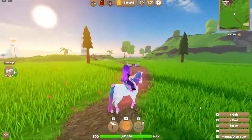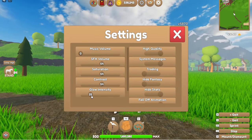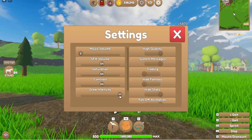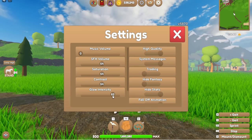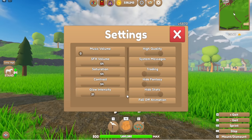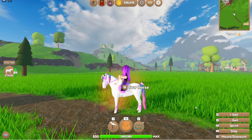Another thing is in your settings you now have a glow intensity setting. So anything like the sun, neon, tack — anything like that that's really bright — you can actually turn it down now so it's not burning your eyeballs when you look at it. So that's definitely something you can muck around with.